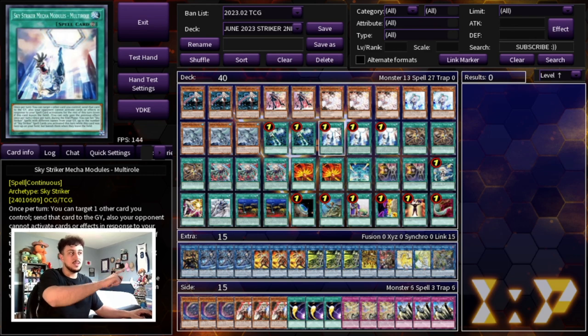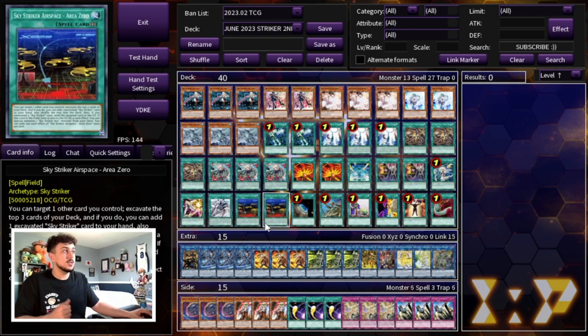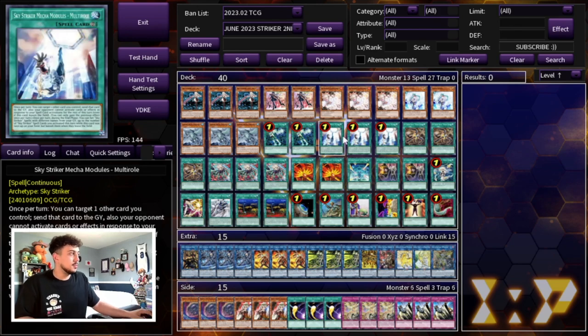Multi-Roll being at three is insane because a lot of people forgot how powerful this card is. It lets you send a card you control to the graveyard and your opponent cannot activate card effects in response to your spell card activations for the rest of the turn — you're pretty much making all your spell cards spell speed three. You need to be playing three Multi-Roll. It's also really good because you can send Area Zero, which is really powerful.